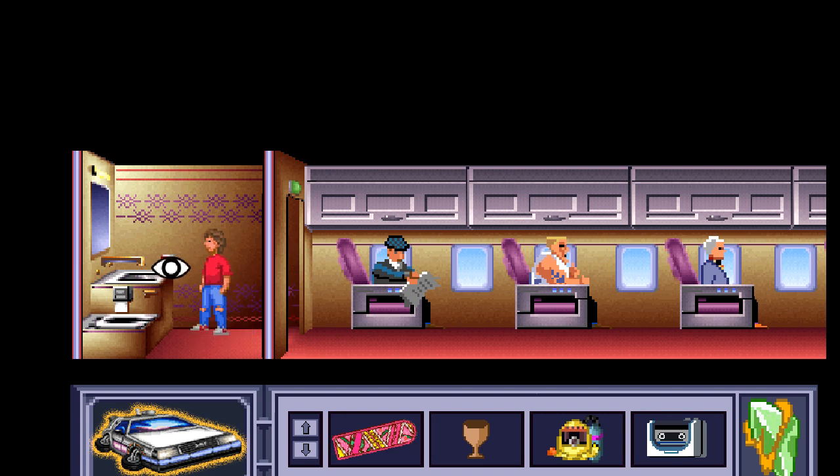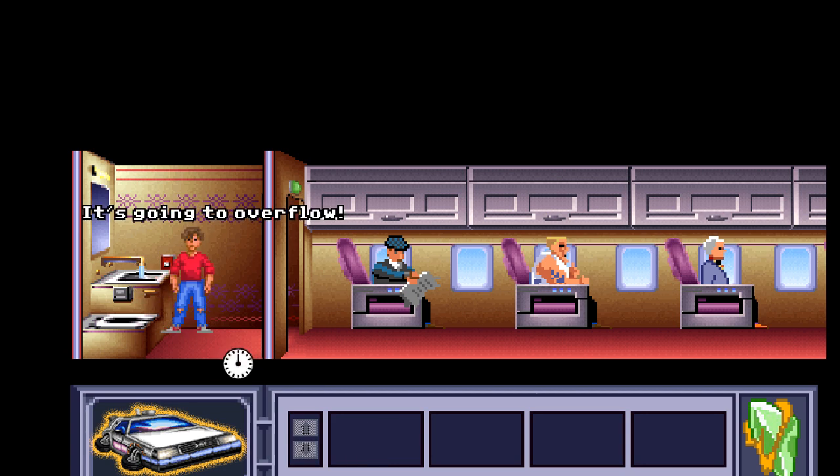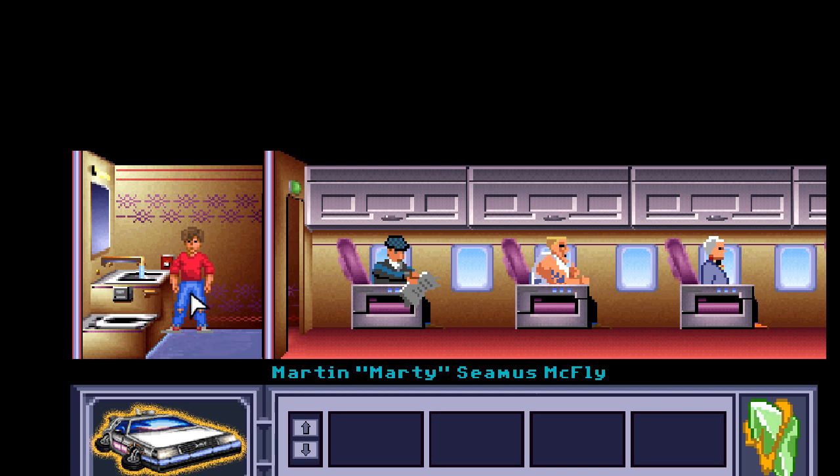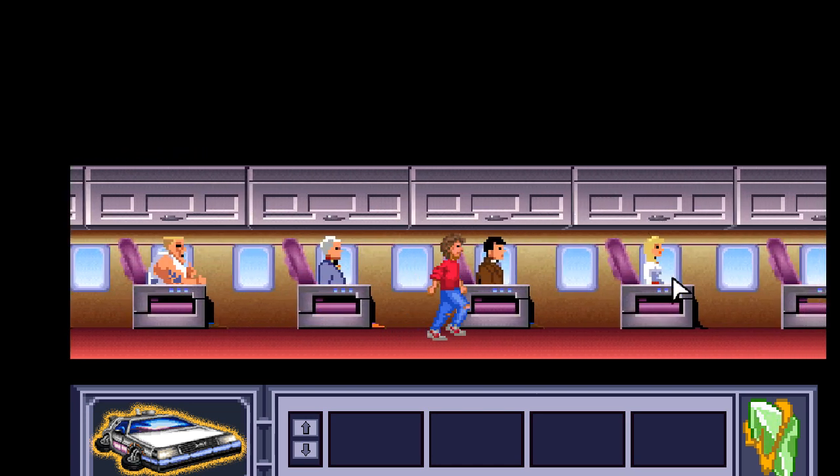Can we talk to any of these people? There's Indy, there's Donovan, there's Biff the Nazi, and there's the guy we stole the zeppelin tickets from. Can we open this door? Yes — let's go to the toilet. Is there anything useful in here? Some toilet paper, a sink, a mirror. I reckon we're going to have to pick up some toilet paper. There we go, got it. Can we use this sink? We can — it's going to overflow.